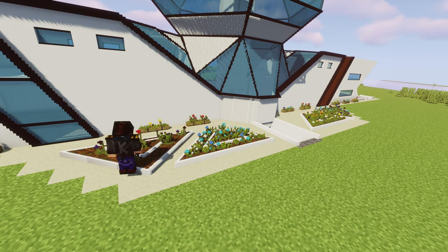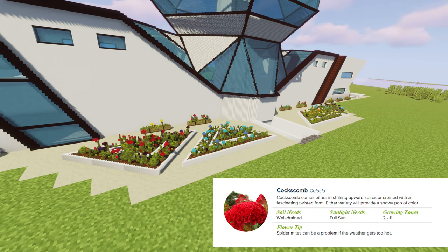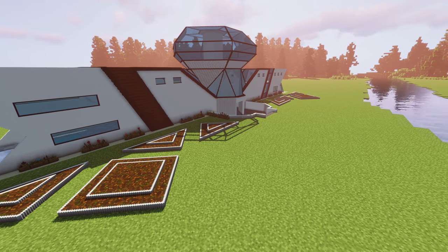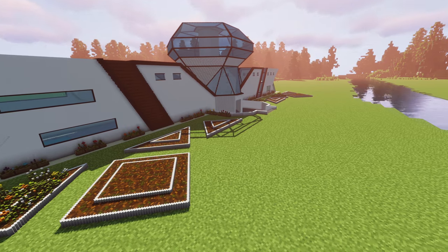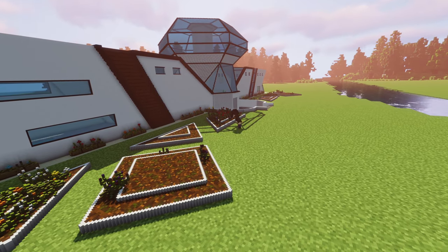And finally of course the deeper reds like poppies and roses. Pretty much doing the same thing around the front, except this time with the two bigger beds on either side, we drop the colour coding completely and go for a more natural approach, combining all the colours together.